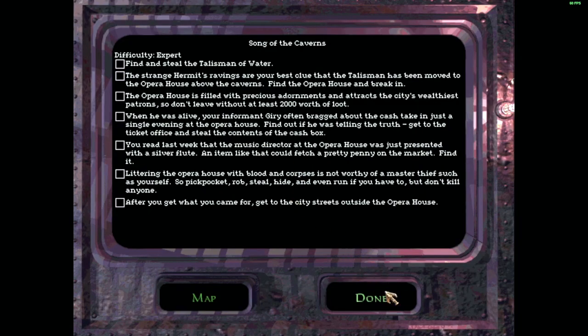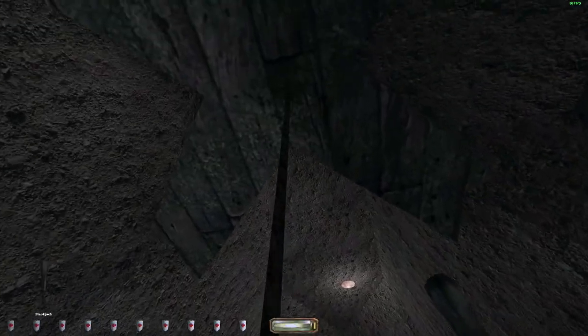So there's the updated objectives. We have to raid the ticket office, get the silver flute, get 2,000 in loot, and of course the talisman, which is our main objective. And obviously get out without killing anybody, as is traditional on Expert Difficulty.